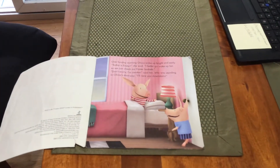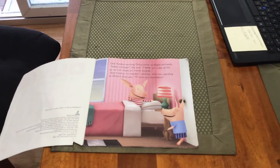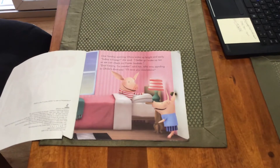One Sunday morning, Olivia woke up bright and early. "Today is Easter," she said. "I better go wake up Ian, so we can check our Easter baskets." "Don't worry, I'm awake," said Ian, who was standing in Olivia's doorway. "I'll race you downstairs."